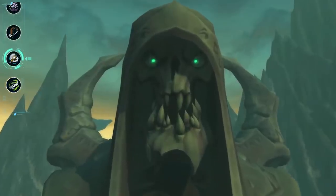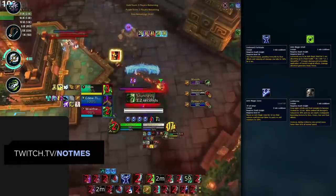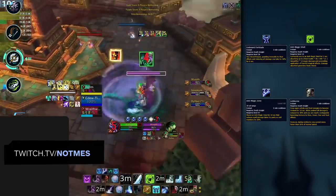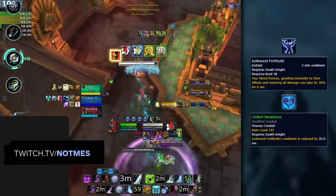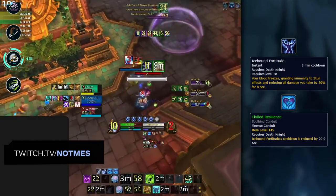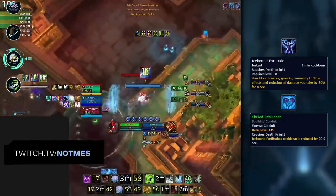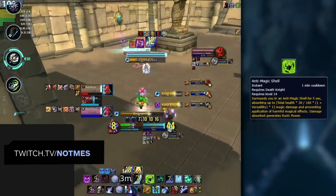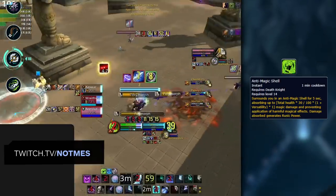Let's now look at all the important buffs Death Knights bring. Every DK spec shares Icebound Fortitude, Anti-Magic Shell, Anti-Magic Zone, and Lichborne. IBF works as a powerful damage reduction cooldown that also breaks the DK out of stuns. The Chilled Resilience Conduit reduces its cooldown, so be aware of it being ready sooner — much like Die by the Sword for Warriors. Anti-Magic Shell works as a magic absorb on a relatively short cooldown. While initially potent early game, it becomes much weaker as dampening gets higher, making DKs easier to kill for players dealing primarily magical damage in dampening.